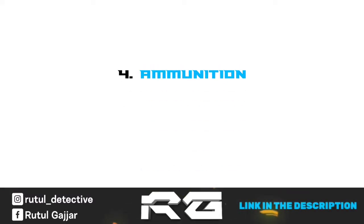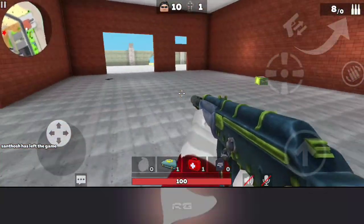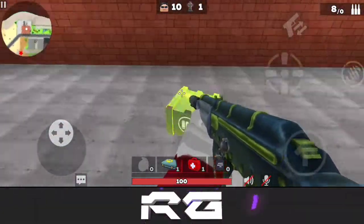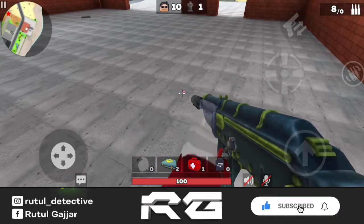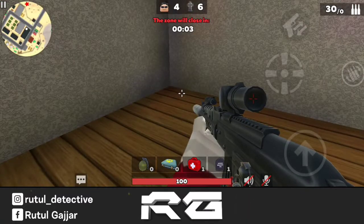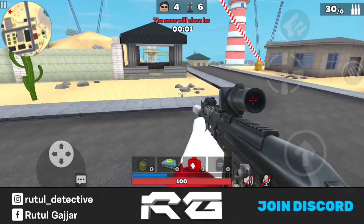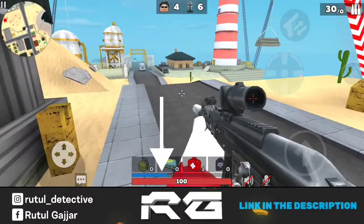Tip number 4 is: other gears. If you have a gun, always keep in mind that guns have limited bullets, so you have to find ammo packs. Keep minimum 3 ammo packs with you and always keep your gun ready with sufficient bullets. Also the main thing is armor — if you find armor, use it. It will increase your health. The blue line shows your armor health.